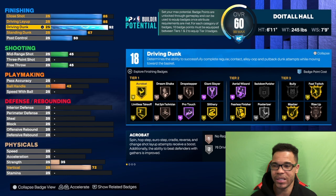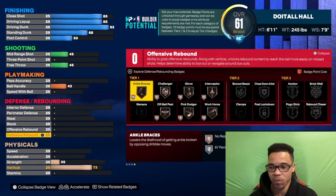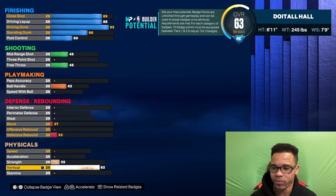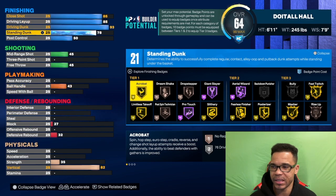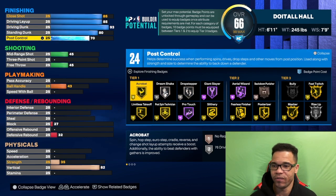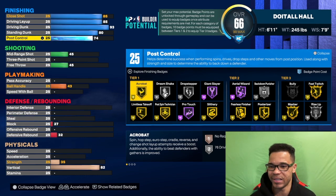For the driving dunk we're going to get that up to a 93 because we do want those elite contact dunks. We're going to take the vertical up to an 82 and get the standing dunk up to an 80 — we do want good rides on this build. For post control we're going to get that up until we get 25 badges, so we got a 74 on the post control, which is really good — we get the post scoring badges: drop stepper, back-down punisher, post spin, and all that stuff.